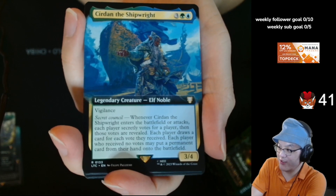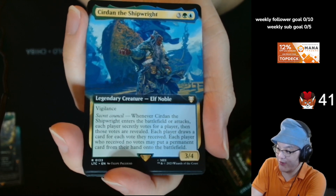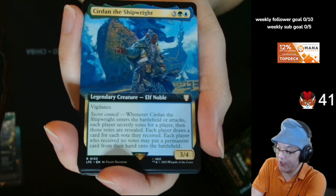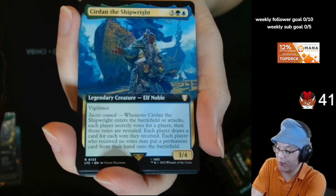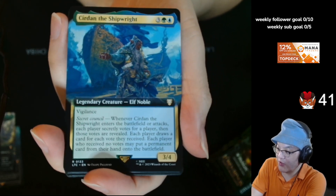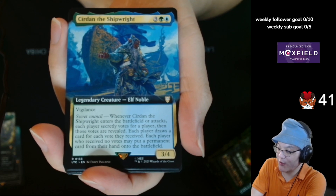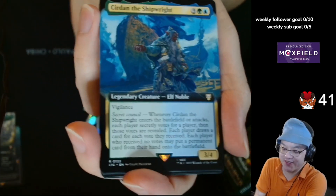Cirdan the Shipwright, 3 generic green and blue, legendary creature, Elf Noble — 3/4 Vigilance. Secret Council: whenever Cirdan enters the battlefield or attacks, each player secretly votes for a player, then the player draws a card for each vote they receive. Each player who receives no votes may put a permanent card from their hand onto the battlefield. Like, people will vote for the players that have a lot of cards in hand, or maybe not — you would not vote for the people with empty hands. I guess this is interesting.